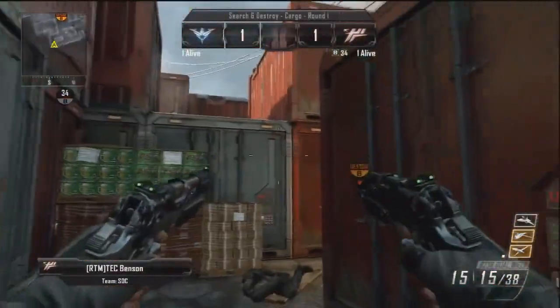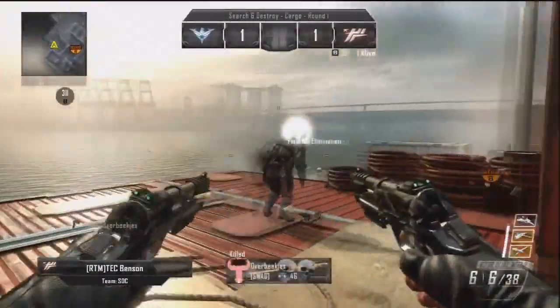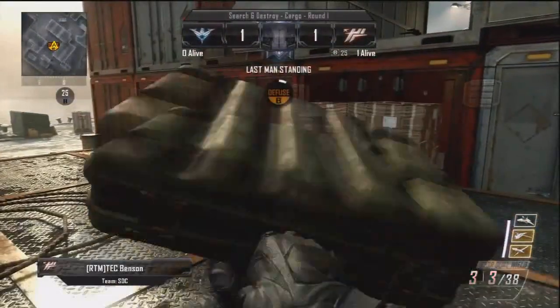He goes up top to have a look and see if he can take him out. He gets the shock charge hit marker, takes him down and there is the 1v5 clutch, now going for the defuse. Very, very good play there from Benson.